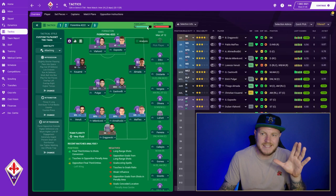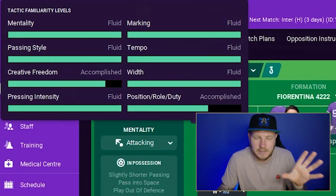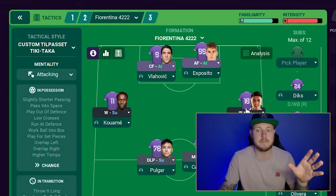If we're looking at tactical familiarity, you can see on the tactics screen there's a little box which tells you more about the tactic and how much your team knows about it. If you've been using it for a longer period and used it in training, you'll know more about it. Player roles and positions also become very specific.